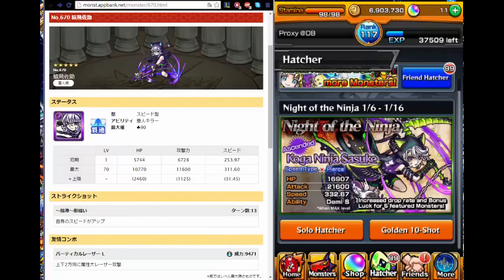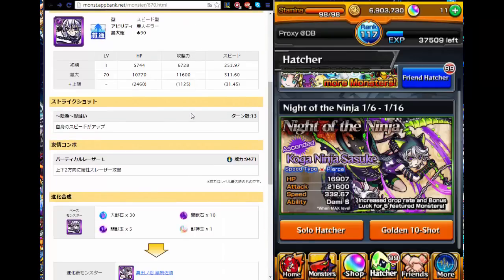The second monster I want to talk about is Kouganinja Sasuke. He's a pierce type with a demi-human ability. Any slayer ability is nice to have, but the only thing is, even in Japan, there are not many demi-human type monsters, so it's really hard to bring him into a dungeon. This is his 5-star form — stats are at most decent. His strike shot is a speed-up at a 13-turn cooldown, and he has a vertical laser L for his bump combo, the one that goes up and down.